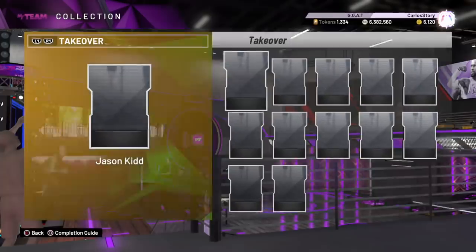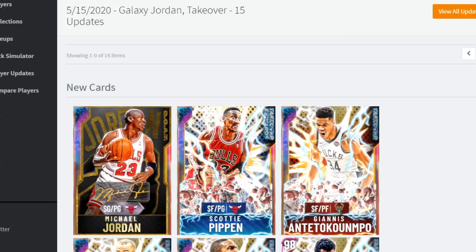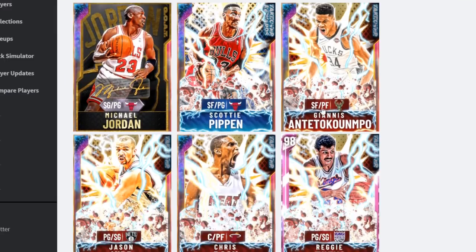Are you guys ready to see the stats? Galaxy Opal Giannis is here too - I want to see if he's a point guard or small forward. Let me pull it up. Bam, there it is - Michael Jordan's card. Galaxy Opal Giannis is not point guard but can play small forward and power forward. That's not too bad.